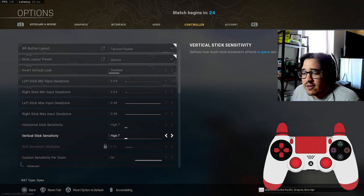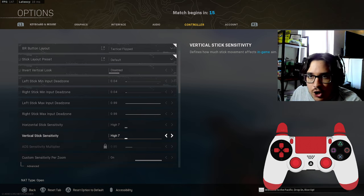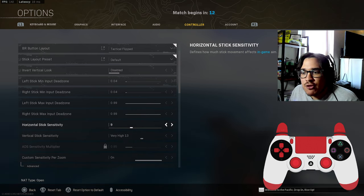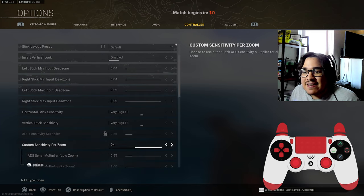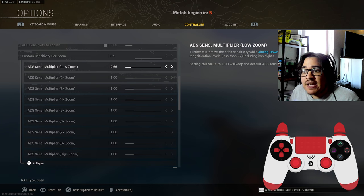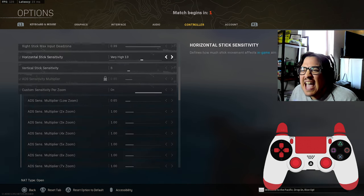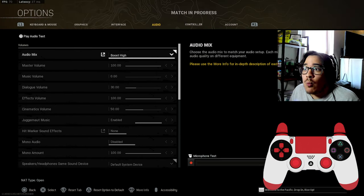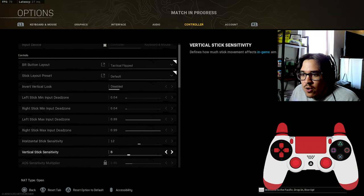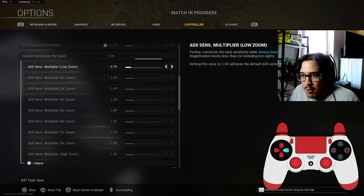I've been playing on horizontal and vertical stick sensitivity 7/7 for pretty much my entire career. However, if you're playing on 80 field of view on console, bring this up to about 13/13 with your ADS sensitivity multiplier down to 0.65. The reason is that 13/13 at 0.65 ADS are the exact equivalent sensitivity to what I'm playing on 120 FOV, which is 7/7 with 0.85 ADS sensitivity multiplier.